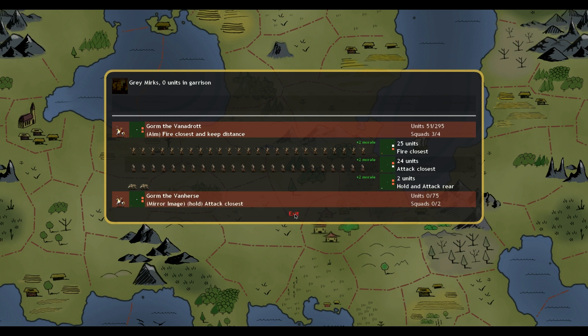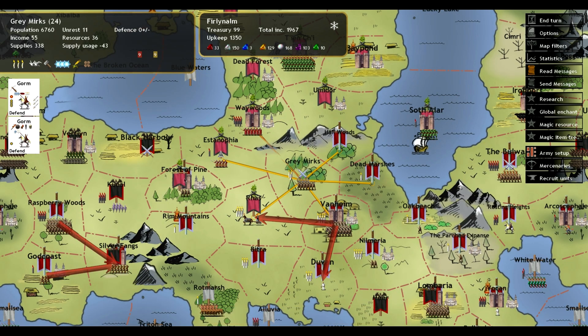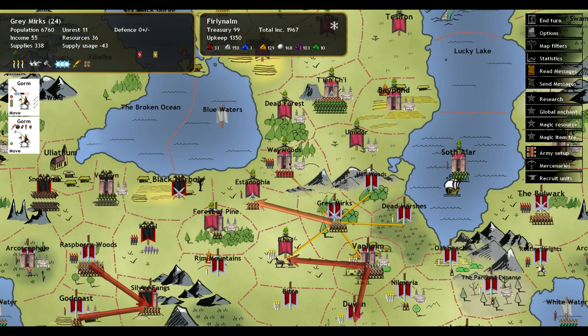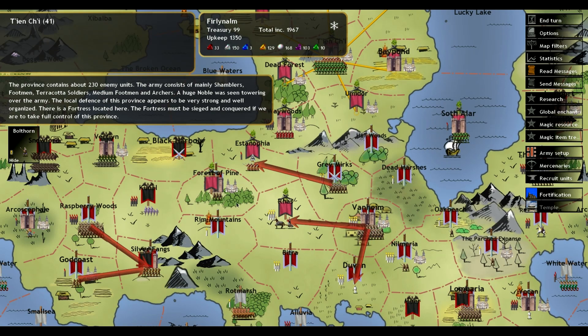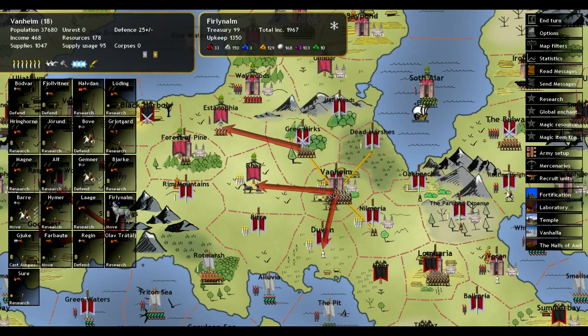Vanhurst — Gorm number two doesn't even have any units, he just waits and then attacks. They're pretty light over here, so we're going to cut this off at Astonaphia and then up to Waywoods, if we can get the units to do it. My guys are still casting — no more Auspex, maybe not anymore.